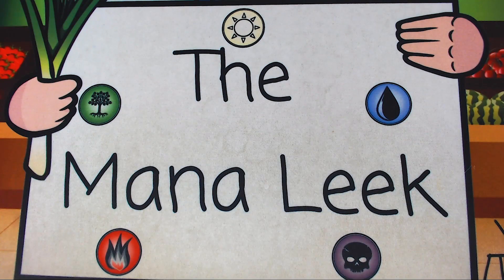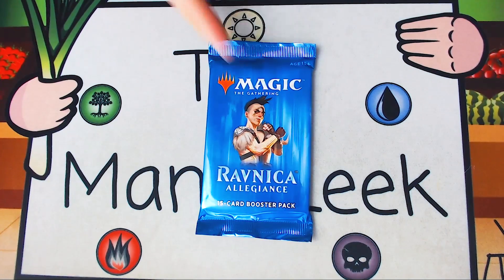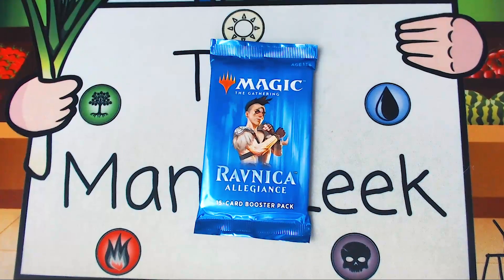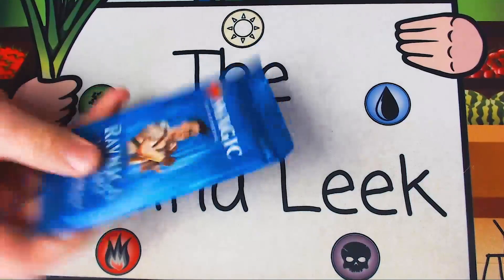Hey everybody, welcome to Crack Pack Tuesday number 179 on the Mana Leak. I'm John as always, and we finally got a different set — it's Ravnica Allegiance. We're going to open this pack, see what's in it, and talk about what we would take pack one, pick one, if this was a draft. Quick reminder: all Crack Pack Tuesdays are sponsored. If you're a patron at the $5 level or above at patreon.com/ManaLeak, you get a chance each week to get all the cards in this pack, or just the rare, or the rare and a weird common. This week it's going to Evan Reed, so let's see what we got for pack one, pick one.